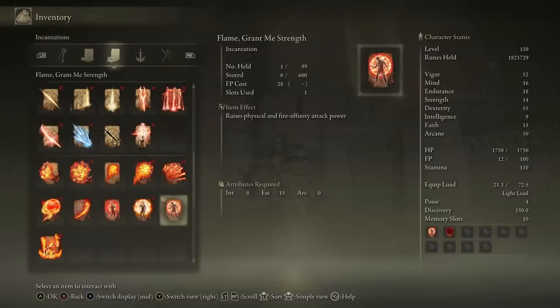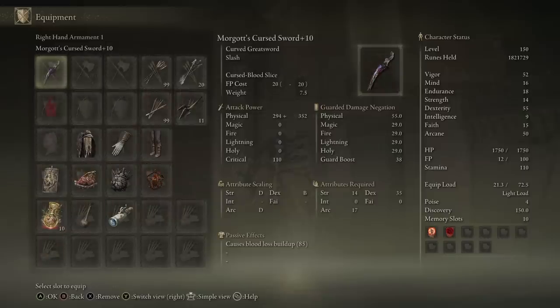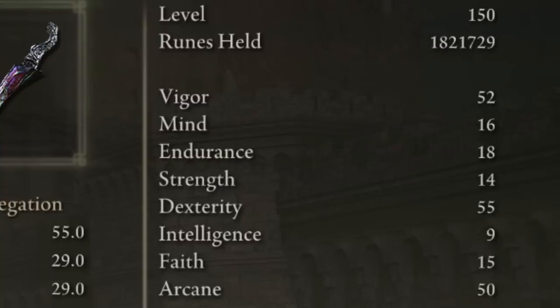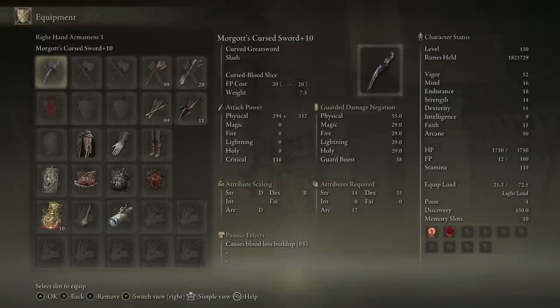Flame Grant Me Strength is a classic in nearly every build — increasing physical damage for 15 faith is very effective, and here it also increases fire damage for the Ash of War. Since we're spamming the Ash of War at 20 FP per cast, you'll want FP to work with. I've got 16 Mind, which puts me at exactly 100 FP — try to think of it in 20s: 120 or 140 FP is generally what you're going for. Main damage for basic swings comes from Dex, so we have 55 Dex at the soft cap, then as much Vigor as you can get away with, and Endurance to work with light load rolling.